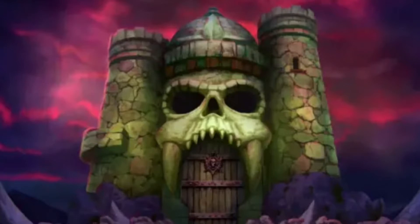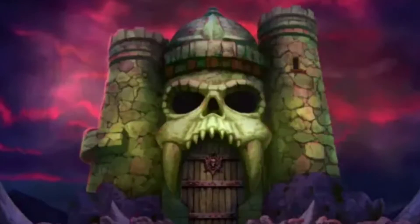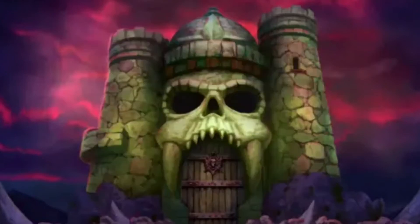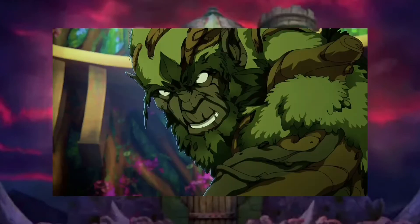The first set is of course Castle Grayskull. I think this place was very cool and they could maybe make this the biggest set of the wave, maybe including around six figures. For the figures I would pick He-Man, Teela, Skeletor, and Evelyn. The last pick could be Man-at-Arms, and you could also have a new animal piece for Cringer, or something like that.